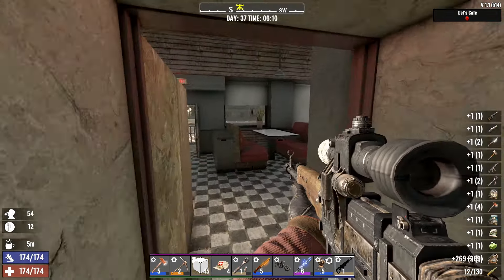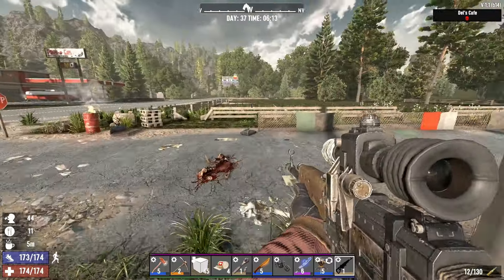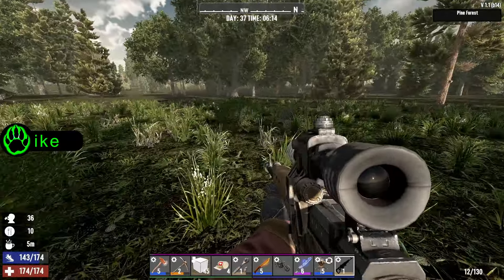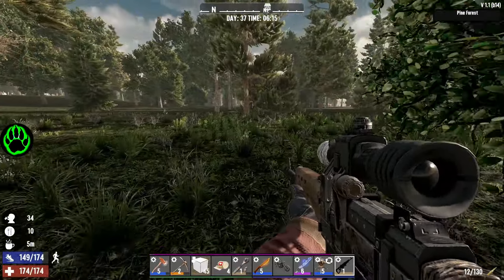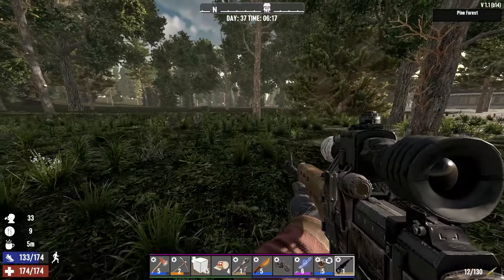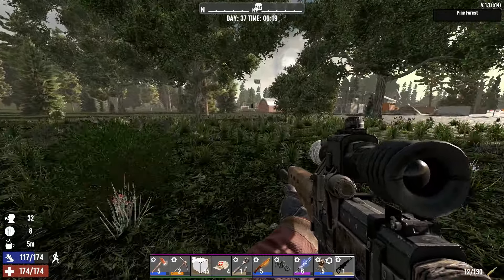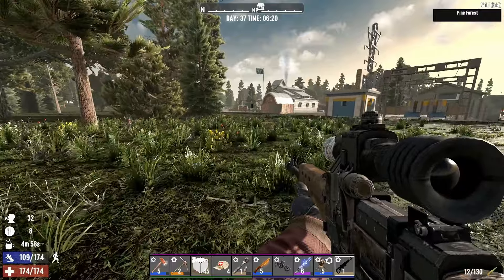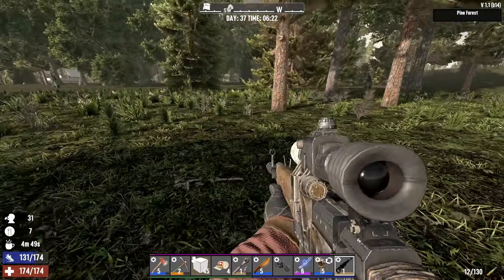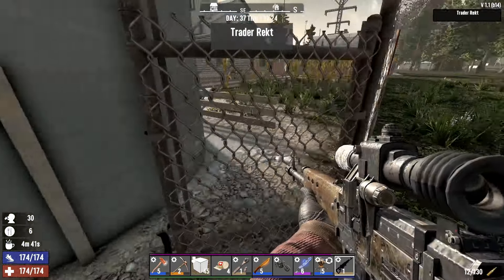Howdy y'all, I'm TJ with Bear Gaming, welcome to day 37. We're heading to the traders since inventory has restocked. I'm rocking the sniper rifle because of screamers. I did a little digging into how screamers and the heat map work in 1.0 — heat is relegated to each chunk, a 16 by 16 square of the map. The possibility to spawn a screamer occurs when you hit 25% heat, and the odds increase all the way to 100%.